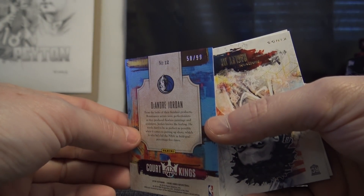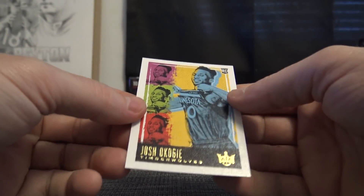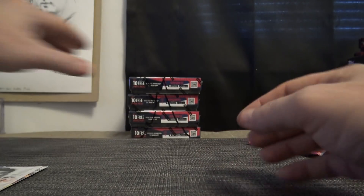DeAndre Jordan 58 of 99 — J-Man. Marvin Bagley 131 level one and Josh Okogie level three is 176.